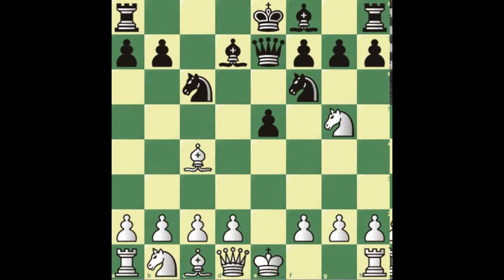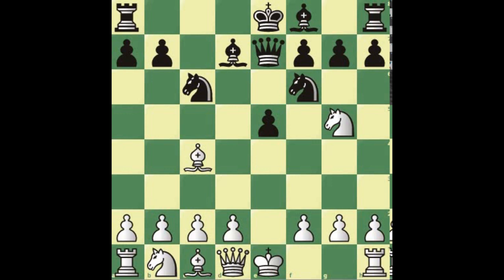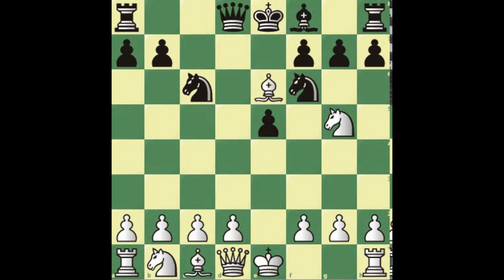We have an attack on f7 clearly. If black blocks with the queen, after bishop takes f7, king moves, then bishop goes back to b3 — black has lost another pawn, has a silly isolated pawn, no compensation whatsoever. White is about to castle and the king is misplaced having lost the right to castle. You might ask why not knight to f7 — after rook to g8, you move the knight away, give a check, bishop takes rook, knight takes back — you're not really winning material, so it's not worth it. If queen e7, you just take with the bishop.